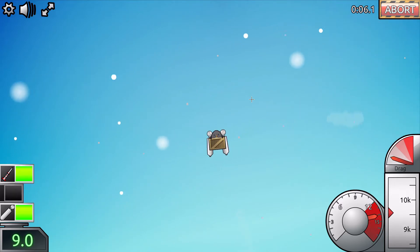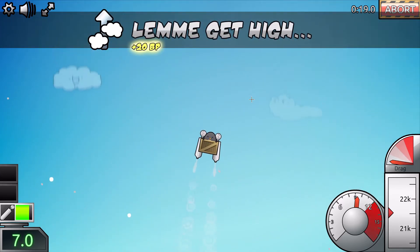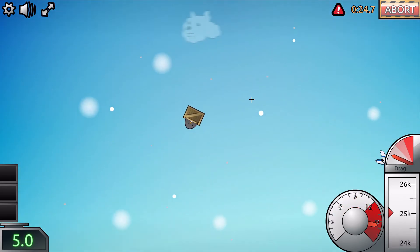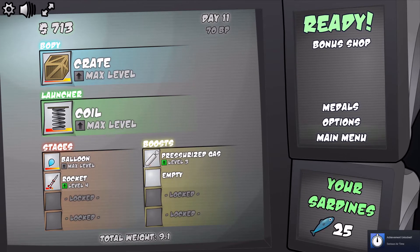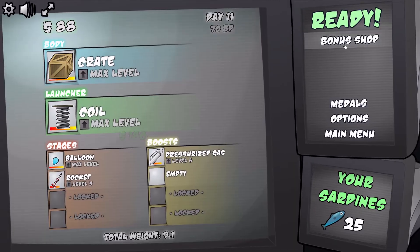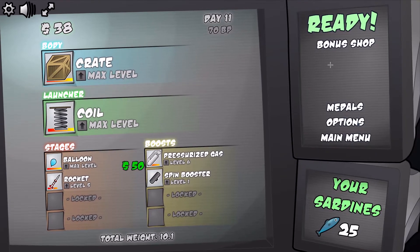We're actually the best penguins to ever exist! Oh no, we just ran into a plane! Oh my god! 24 seconds — holy moly! We'll get to 30 seconds and I'll finish off the episode. What do we need to upgrade to do that though? Pressurized gas, a rocket, and more pressurized gas. We still can't afford anything in the extras. Medals — oh my god! So you get BP from getting medals. We got 25 sardines — very nice! Oh, we can get another spin booster — let's go!